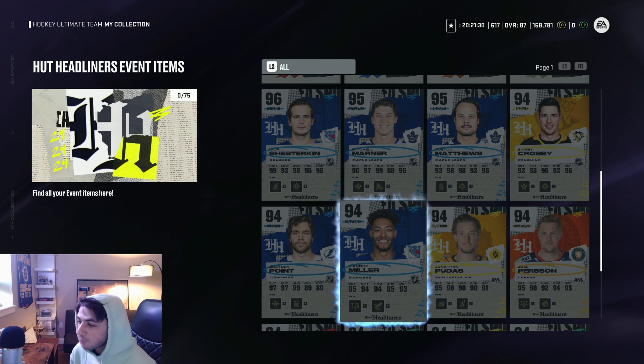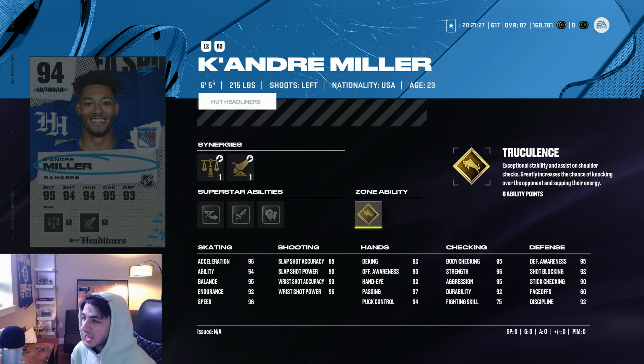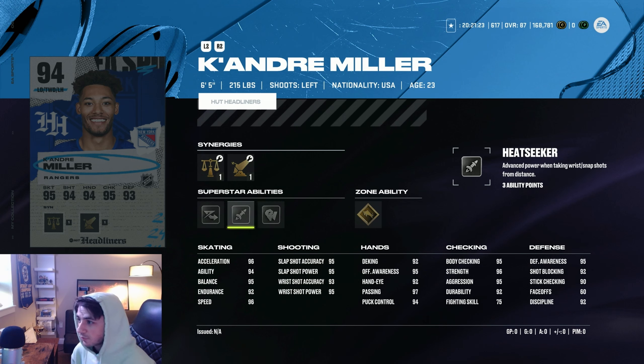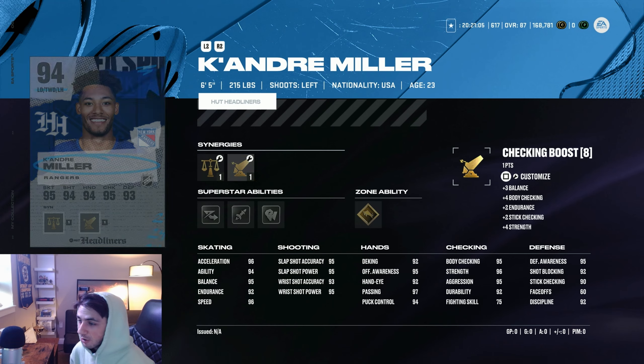Let's take a look at these actual players. First, the 94 Keandre Miller — I think he's the best one you can get. This card is actually cracked: six-foot-five defenseman with Gold Truculence, Silver Heat Seeker, Silver Elite Edges, and 96 speed in Excel. Boys, this is like one of the best defensemen in the game. Keandre Miller, six-foot-five, 96 speed in Excel — insane. Not the best stick checking with 90, but a great card.